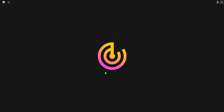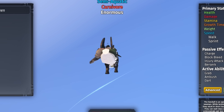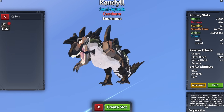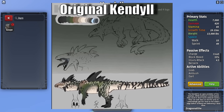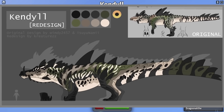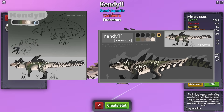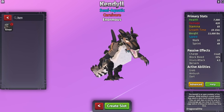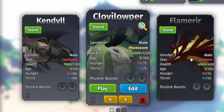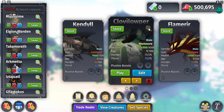Before we spawn in, I want to show you the Kendall remodel. If we go to View Creatures and search up the Candle — I have 10 candles — look at that. If you don't remember, the old Kendall was literally a T-rex, then it got remodeled into a chubby, chunky alligator or crocodile, and now it's like the combination of both. It is actually so cool. Here are all the creatures released — the Cloven Loper, the Flamer, and the Kendall remodel.